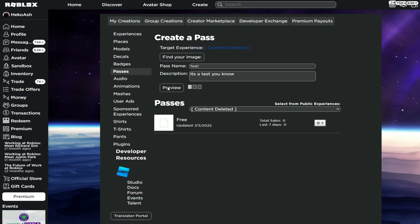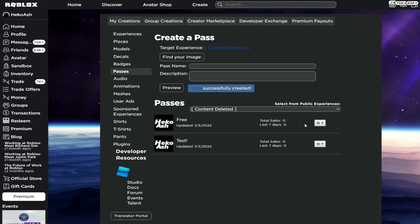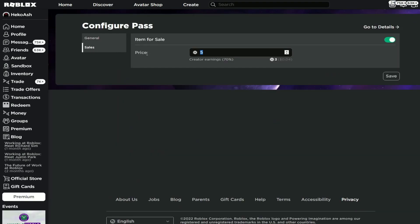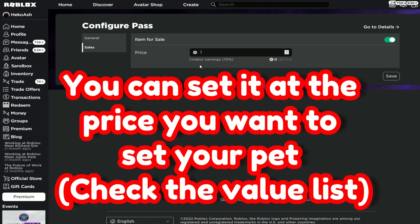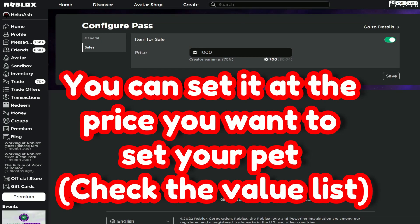After that, you want to click Preview. And after that, it's going to show you this. You want to verify, and when you verify, you can go ahead and go to Configure. When you go to Configure, you can put in a price — just for a test, I'm going to put it to a thousand. I actually have something that's a thousand. So now, after we did this, let's go ahead and go in the game to find our price.